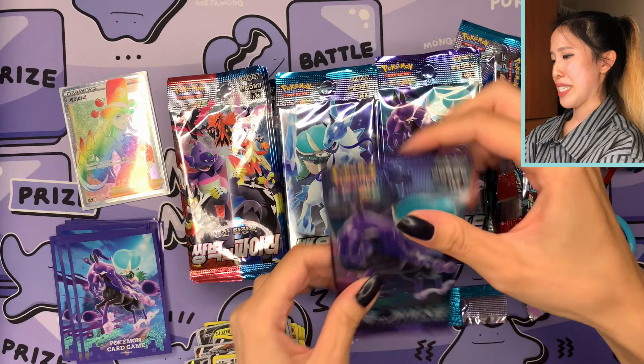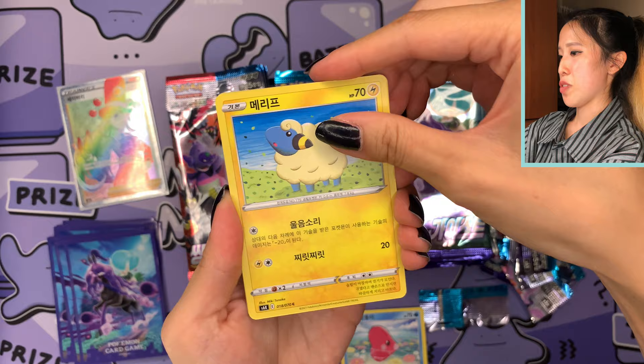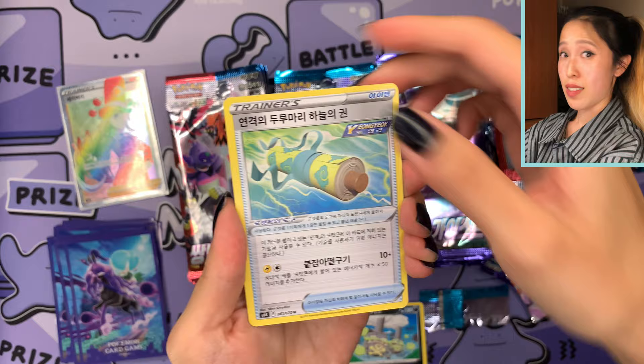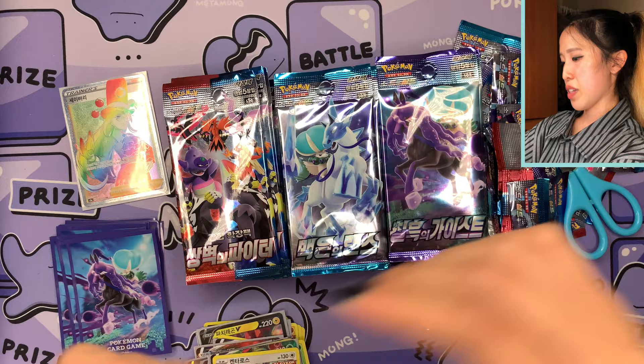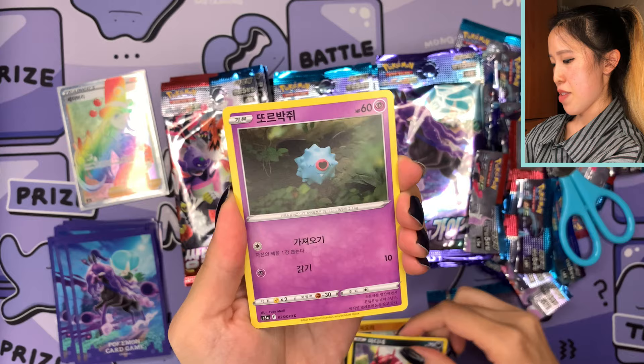We have a Tauros which is also a holo — I almost missed that the holographic foil can be a little bit dull. We have a hyper rare! What if I pull a hyper alt art? Those are so hard to pull. I've been pulling way more rainbow trainers than rainbow Pokémon or even alt art hyper rares. We have Galarian Weezing and Rapid Strike Energy.